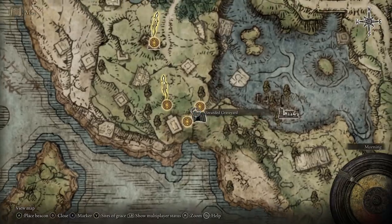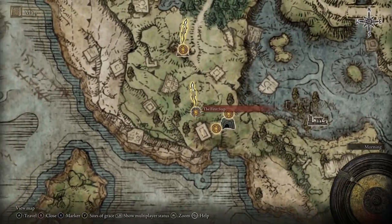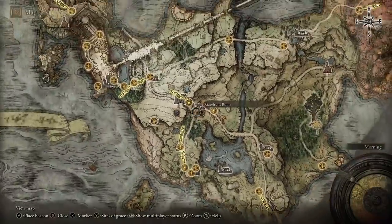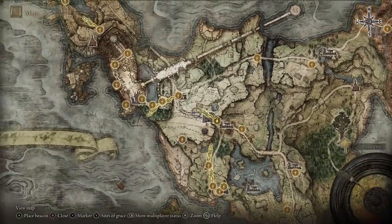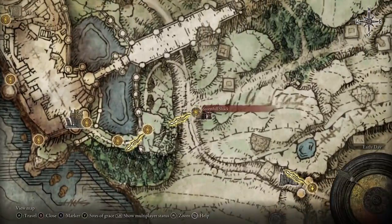You're starting at the Stranded Graveyard and you come over to the Cave of Knowledge. Then when you get up to Limgrave to the first step, you're going to make your way north over to Gatefront. Then you're going to head from Gatefront all the way up until you get to Stormhill Shack.